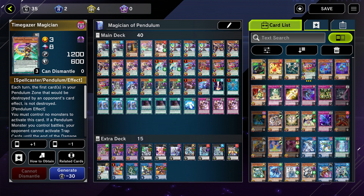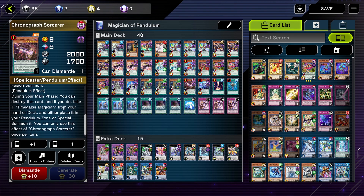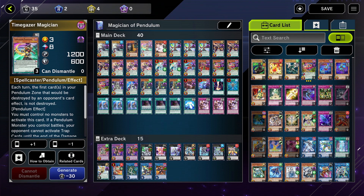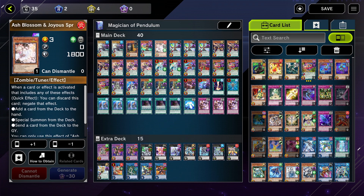I run Time Gazer Magician because it pairs well with Chronograph Sorcerer — if Chronograph is in a scale you can destroy it and special summon it to the field. Personally I don't know if I really like it; I only used it once. I more likely just special summon it as a body.